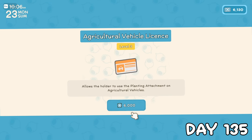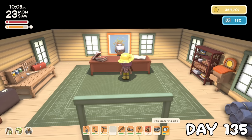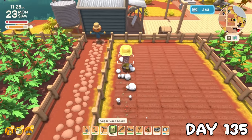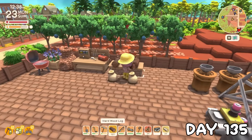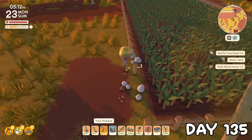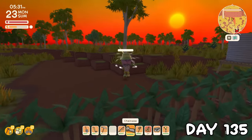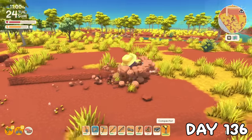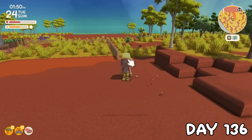Today was a big day because we finally purchased the final agricultural vehicle license, meaning our tractor is now fully kitted out. It's gonna be a while until we can test this on the big field, so I just worked on the littler ones for now, then spent what felt like an absolute eternity sawing up planks. Since I was excited about the tractor, I wanted to make a start on expanding the big field to double its current size, and after another alpha croco fight, this carried on into day 136.